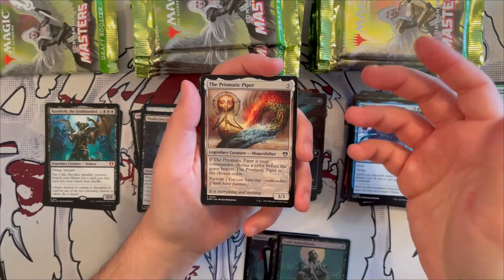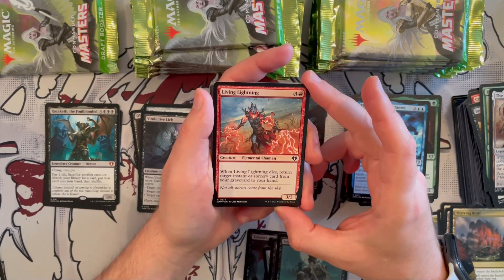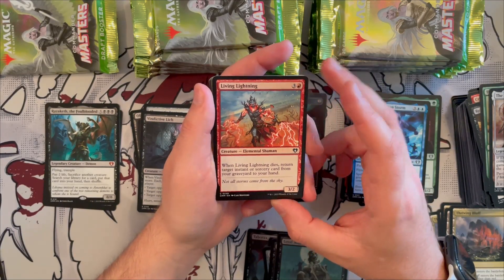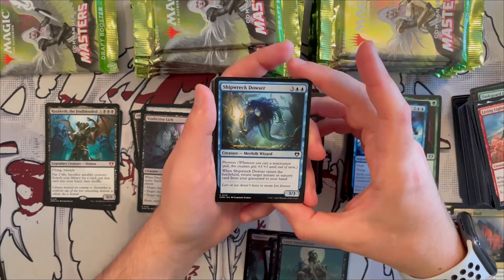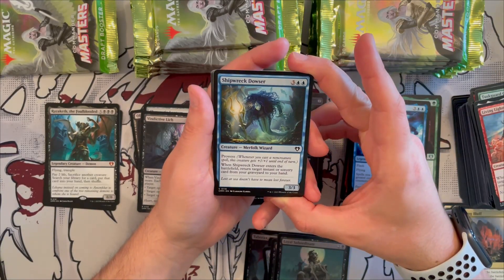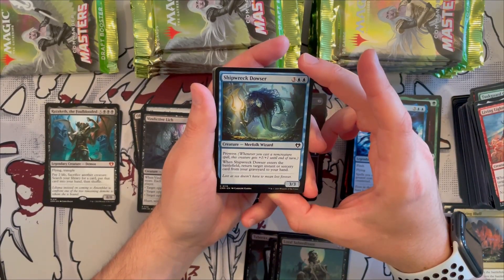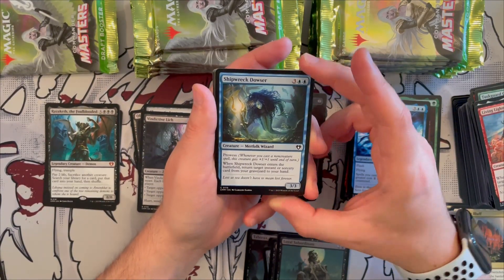Tusked Mammoth Captain has outlast — put a counter and each creature you control with a +1/+1 counter on it gains trample. Very good for the counter/token deck. Living Lightning is a 3/2 elemental shaman — when it dies, return target instant or sorcery card from your graveyard to your hand. Good for recursion.